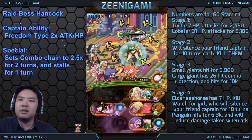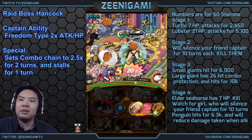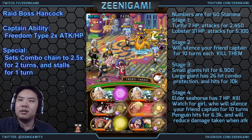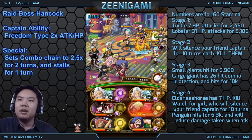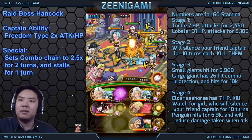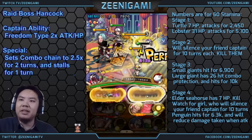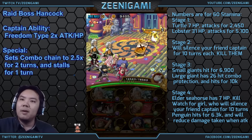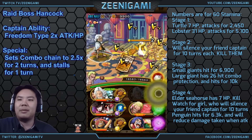I need to heal — all I need is 1 orb. I accidentally killed her, so I'm going to spend some more time here stalling on the Penguin. On 60 stamina, the Elder Seahorse has 7 hit points — it's mean because up until now the Elder Seahorse always had 6 hit points. But on 60 stamina it has 7.